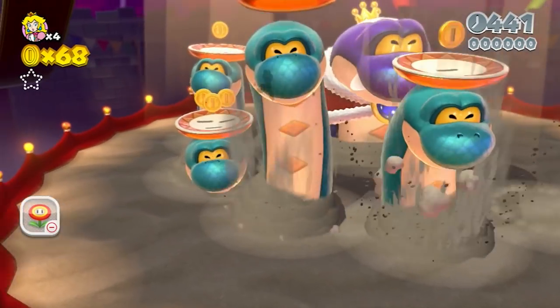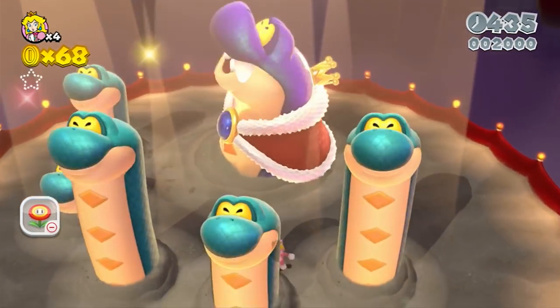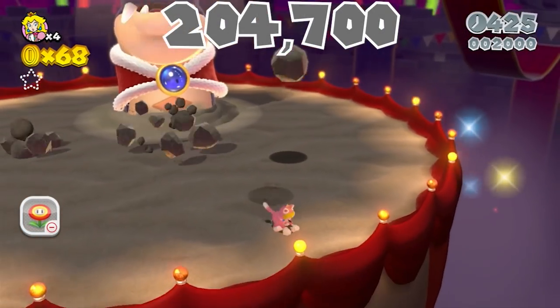But first we get ambushed by Histocrat — a boss fight with a green star and a flagpole, getting the standard amount of points for such a level: 18,200 points. So we're really going into World 4 with 204,700 points.